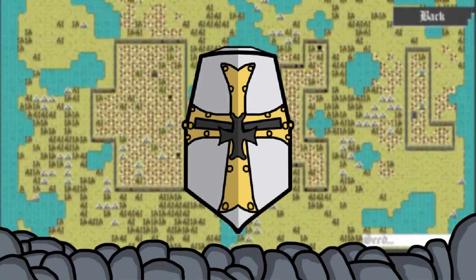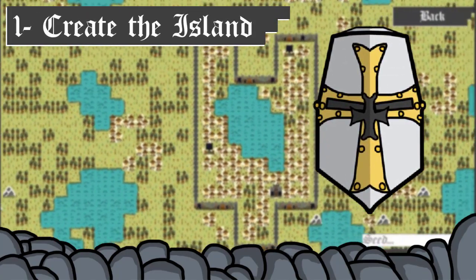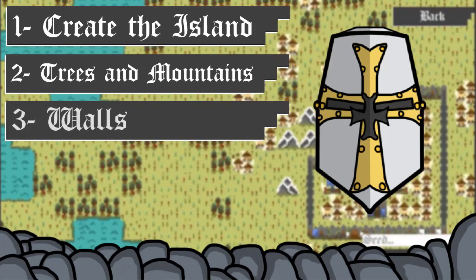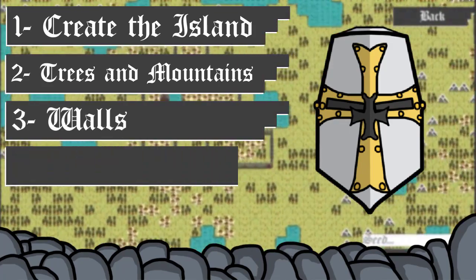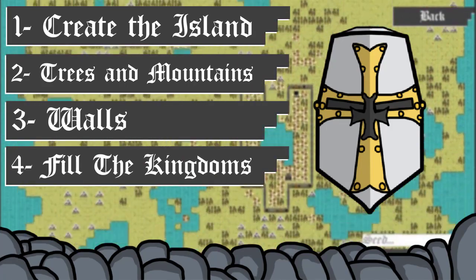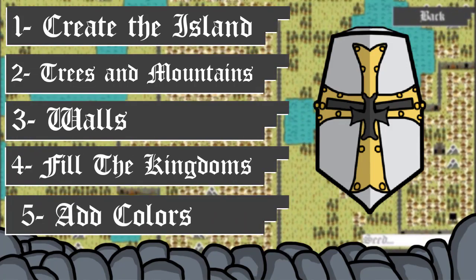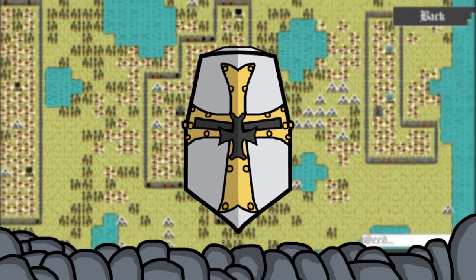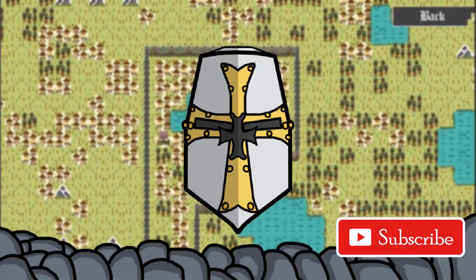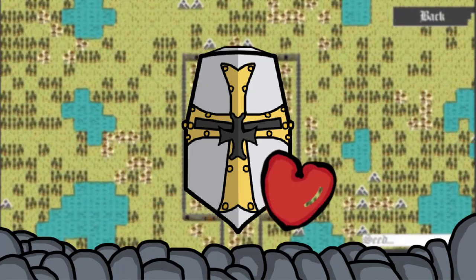I started by dividing the generator into small problems. Here are all the problems: first, we need to create the island. Two, customize the island by adding trees and mountains. Three, build walls for each of the kingdoms. Four, fill those walls and create the kingdoms by creating the central castle, the houses, and all that stuff. Five, start coloring the flags of the kingdoms and make each one unique. Before all that, we need to get the camera working so we can show the whole map without the camera going outside the border and showing the ugly Unity background. After that, I went to bed and had a good night's sleep and started hustling in the morning.